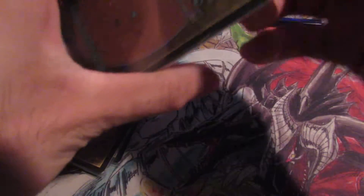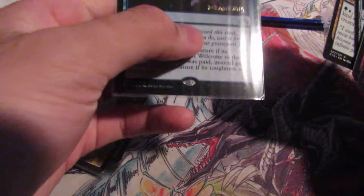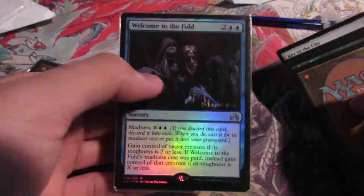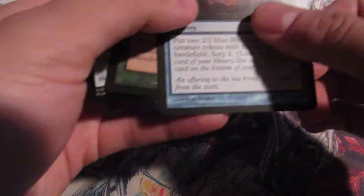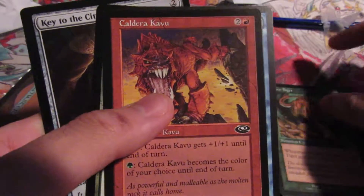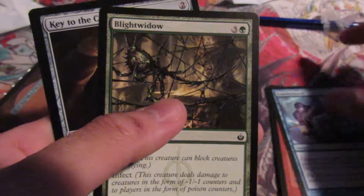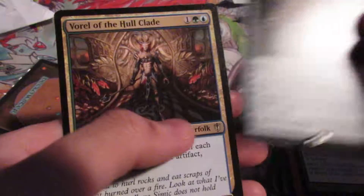Just to prove that I don't really do repacks — anyone can just put in a random sleeve. Alright, the first pack: we have Welcome to the Fold, random crap, Rise of the Eagles, Cave Tiger, Caldera Kavu, Countermand, Blight Widow, Key to the City, and Voril of the Whole Clan. So that's the first pack.